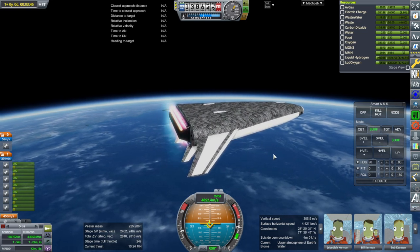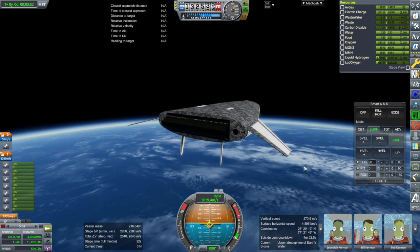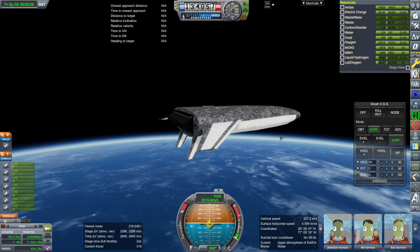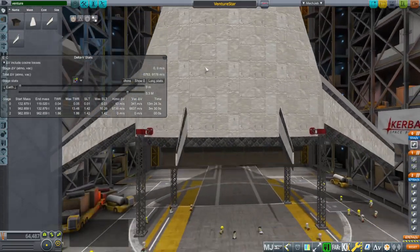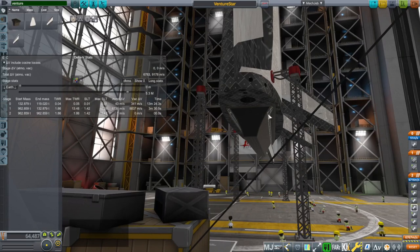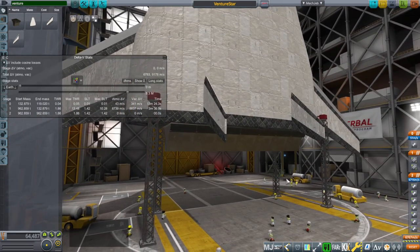It's close if we use all the OMS fuel, but it's probably not worth it. So I'm going to change the thrust transforms on the engine so that the thrust points straight back, which will be more efficient, and see what we can get out of that. I'm not seeing a whole lot of improvement as far as delta-V is concerned. Previously when I had changed the thrust vectors from a steeper angle to a shallower angle that had improved delta-V, but from the shallower angle to just straight back it hasn't done a whole lot.